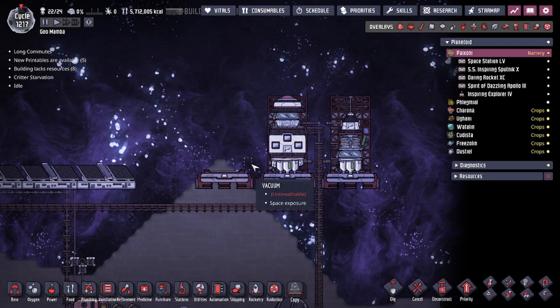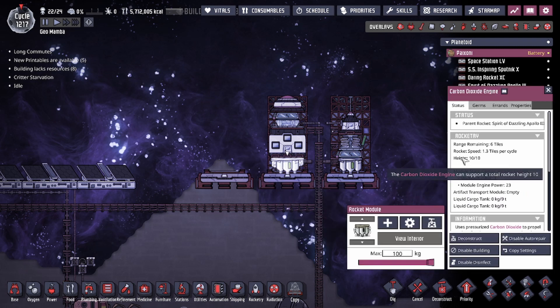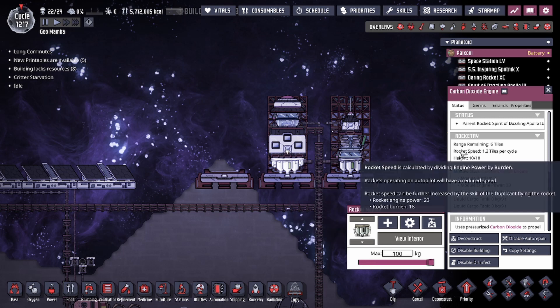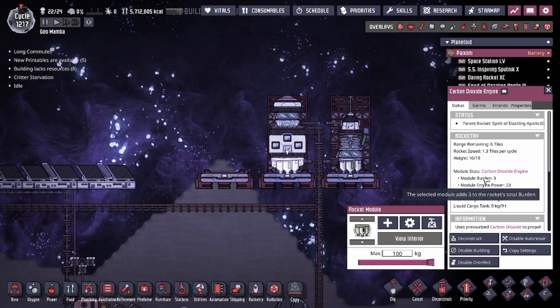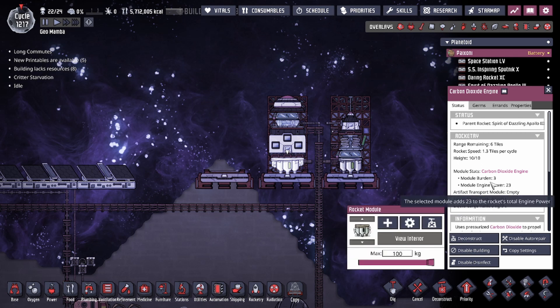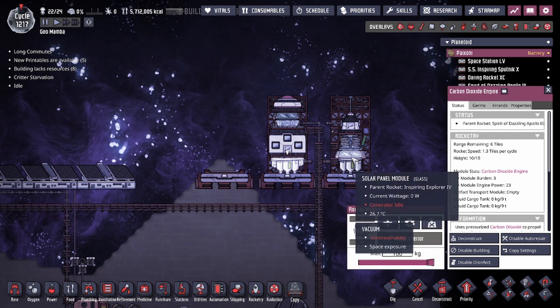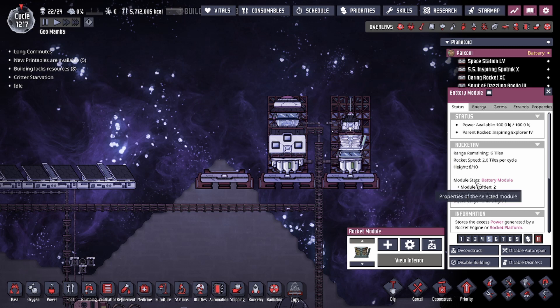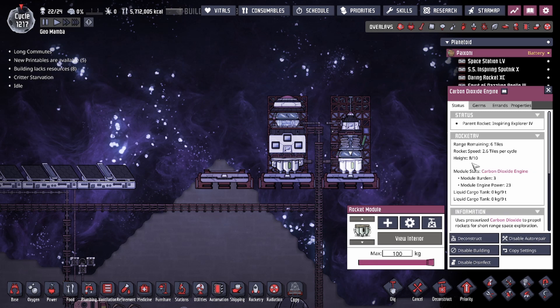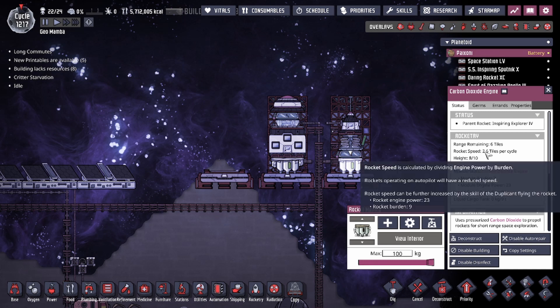How long are your rockets going to be? The rocket's length — or in our case height — is going to be dependent on your rocket engine. Each rocket has things such as rocket speed, height, and range. These three things are going to be determined by the type of engine you have. However, rocket speed is going to be dependent on the amount of burden you have. Each engine has a fixed amount of engine power, but the burden is a combination of each module, as each module adds a little bit of burden to the engine.